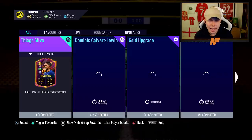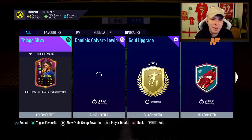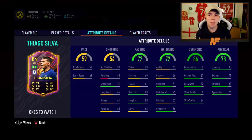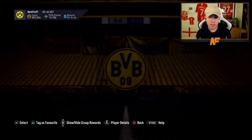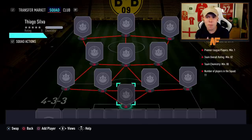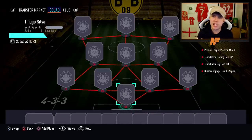We also have an SBC card — you may have seen we voted the other day between David Silva and Thiago Silva, and Thiago Silva did manage to win that vote. This is his normal card as he hasn't had an inform yet. The requirements for the SBC are: one Premier League player, a team overall rating of 82, at least 80 chemistry, and 11 players in the squad — which actually isn't too bad at all.